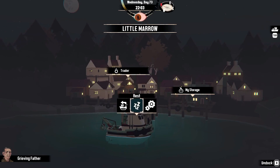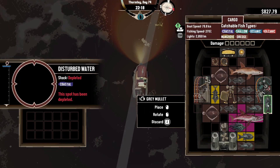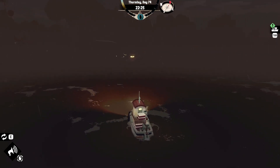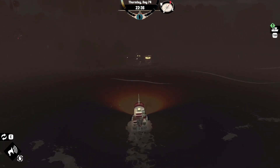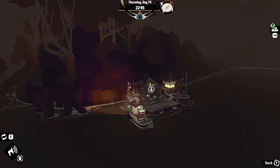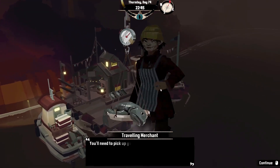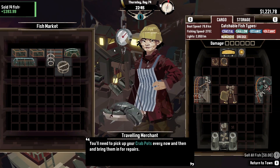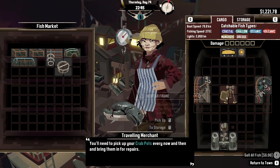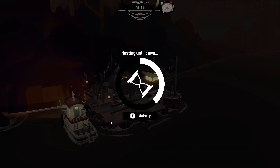We're heading to the Twisted Strand. I've filled up the hold — I spent most of the day just traveling and fishing. Let's make a little bit of money at the fish market first. Almost 400 bucks — that was good. We put it away, it's nice and late, and we'll rest and head out in the morning.